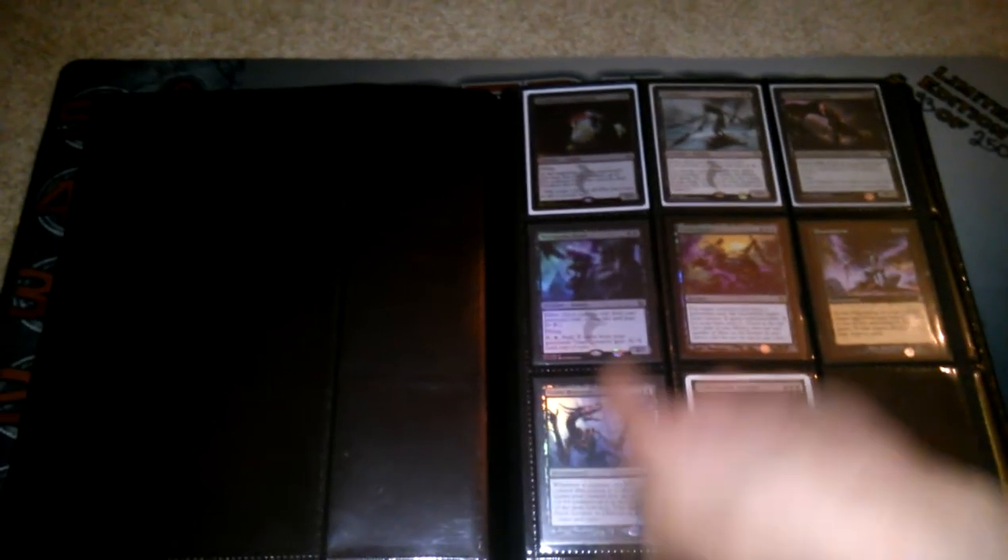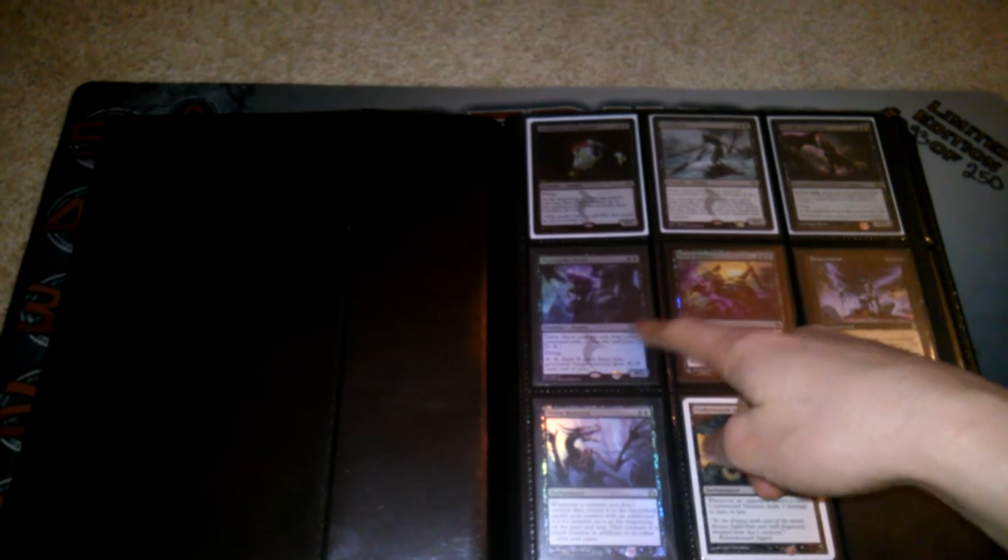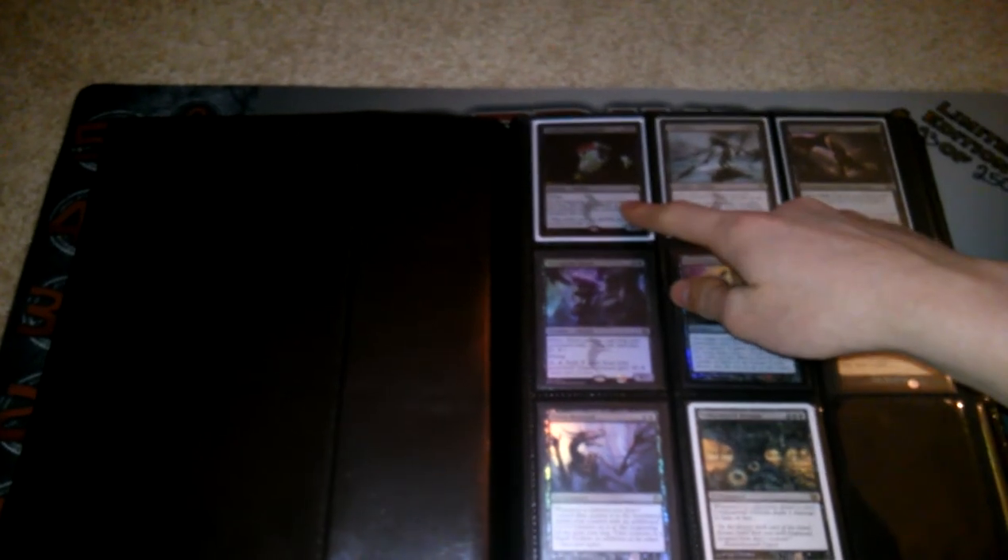This is a foil Cyclonic Rift from Return to Ravnica. A foil Grave Betrayal from Return to Ravnica. Foil Necropolis Fiend. A foil Arch Fiend of Depravity. A foil Faded Return. A foil Kamal Pit Fighter — I'm not sure what set this is, but it has an M. This is really bad focus, but a foil Skin Shifter, M12. Foil Faded Intervention. Two Foil Acidic Slime, both from M13.